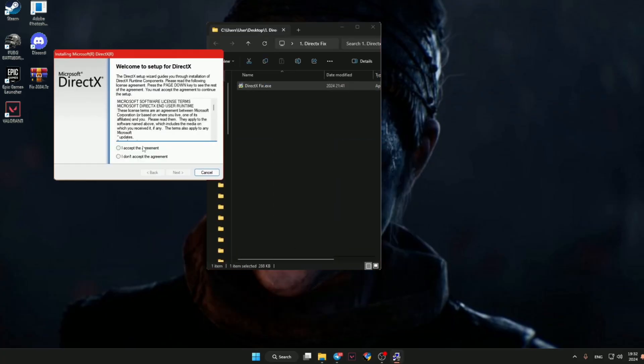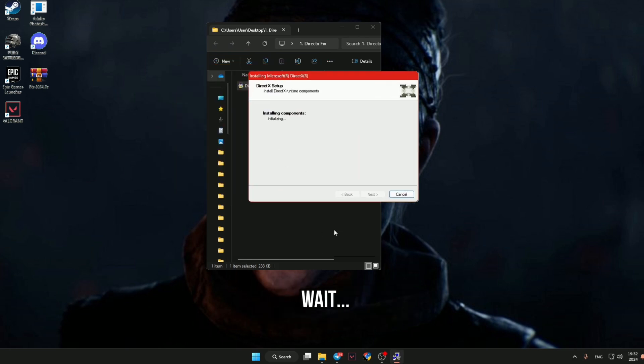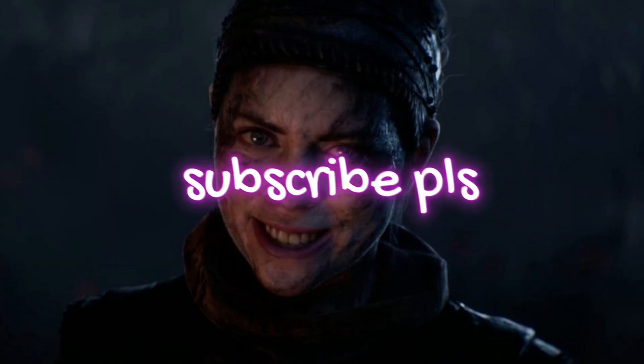Open the DirectX Fix folder and open the file. Accept the agreement, then uncheck the box and wait. And it's done. Thank you.